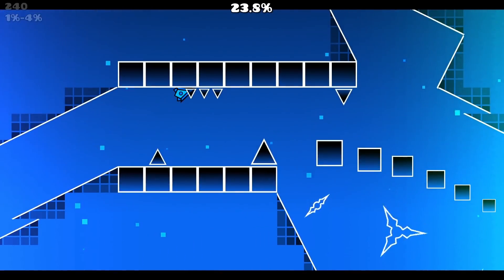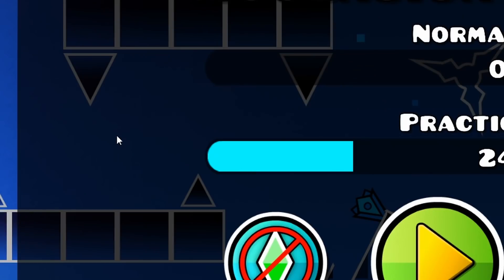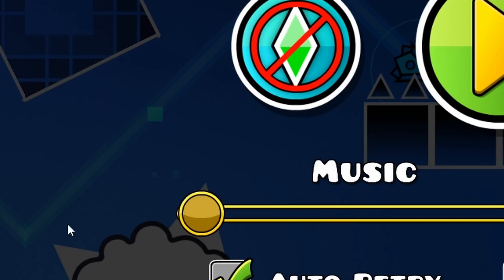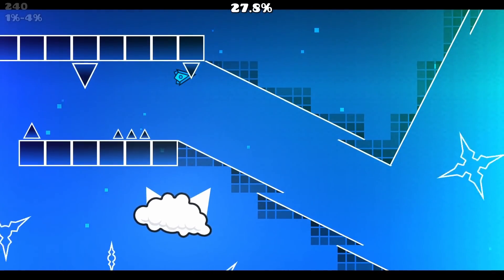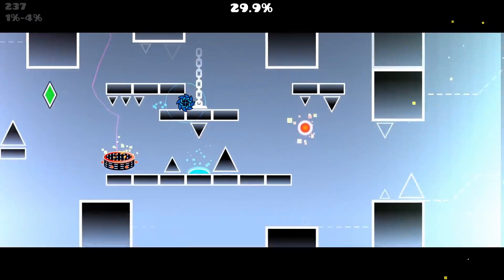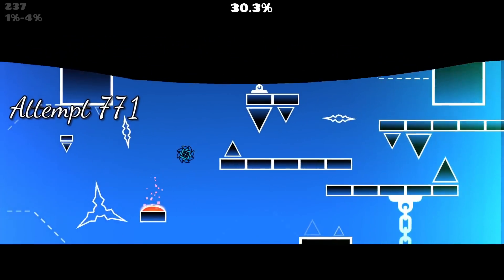Getting a feel for this part. All the structures — you see something and think it'd be in an easy demon, but if you look at where the wave actually goes it's not a very big gap at all. This part I'd consider to be the easiest in the level.